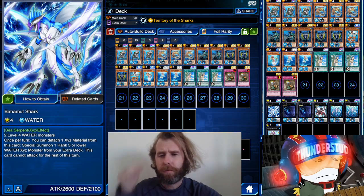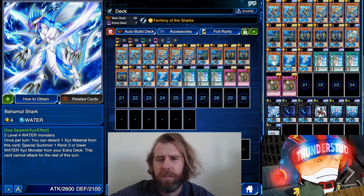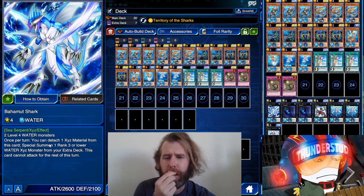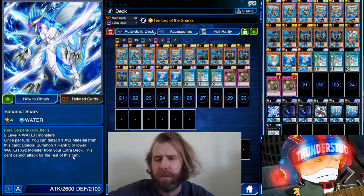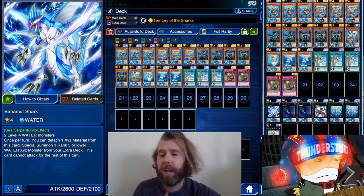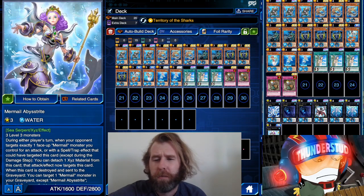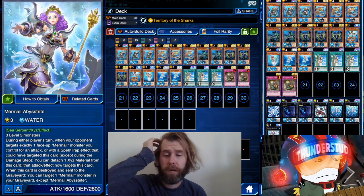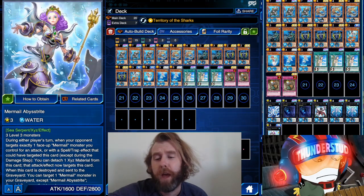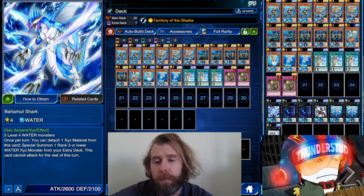A little combo I was interested in is Bahamut Shark — I don't really get to use this card all too often. There aren't many cards that can take advantage of it, because once per turn you detach an XYZ material to special summon a Rank 3 or lower water from your extra deck, and then he can't attack. There aren't too many Rank 3 water XYZ who don't need material to have an effect.